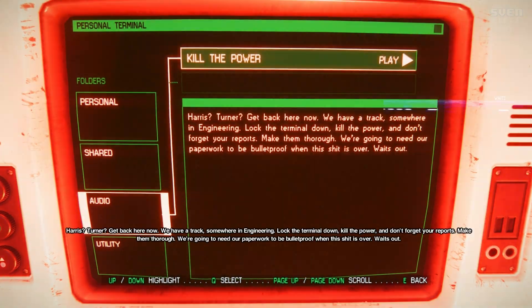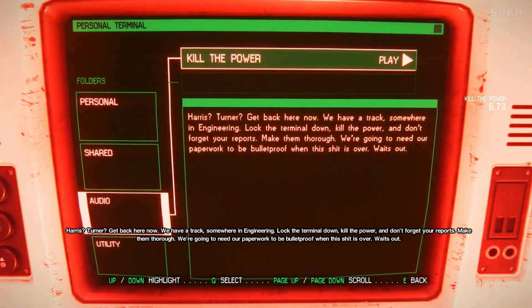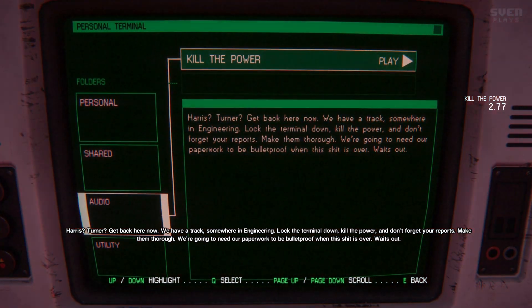'Kill the power. Harris, Turner, get back here now. We have a track somewhere in engineering. Lock the terminal down, kill the power, and don't forget your reports — make them thorough. We're going to need our paperwork to be bulletproof when this is over.'